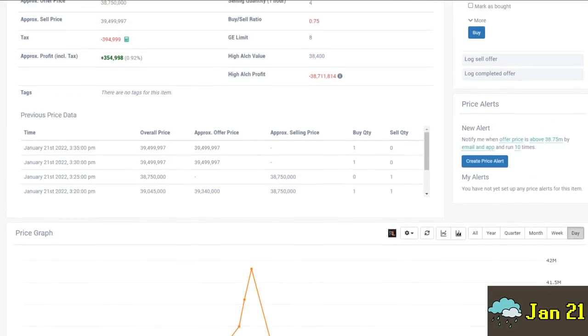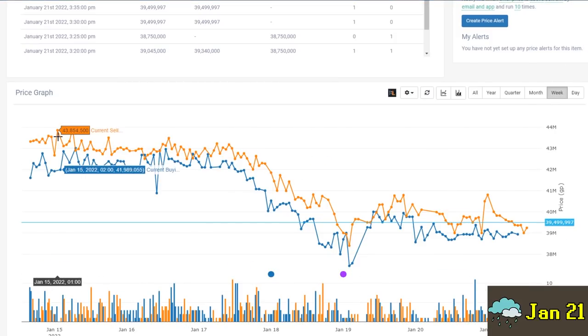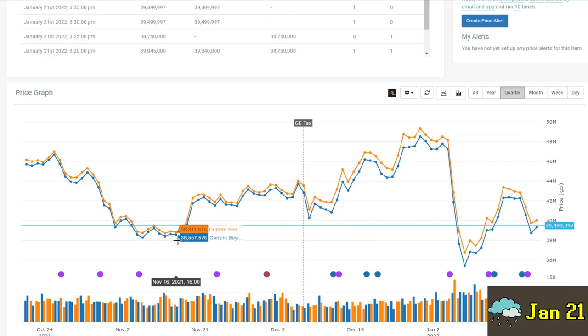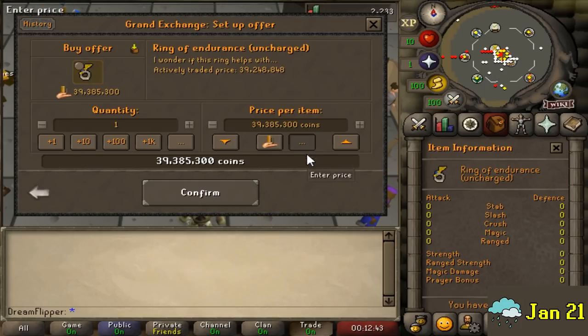One thing I've really enjoyed about this more slow-paced approach is it gives me a lot more time to think - today I'm just going to try to think of one item to invest in, tomorrow maybe I'll think of another. I'm not really trying to maximize my cash usage at all times like I would with shorter-term flips, it just feels more relaxing. We're looking at the Ring of Endurance again - we sold it for 43 mil but a day after it crashed by 3 or 4 mil again, so I'm thinking maybe we can just buy it back, sell it for a 4 or 5 mil profit, and maybe just repeat that as a swing trade - hold it for a couple days or a week, sell it back, rebuy again.